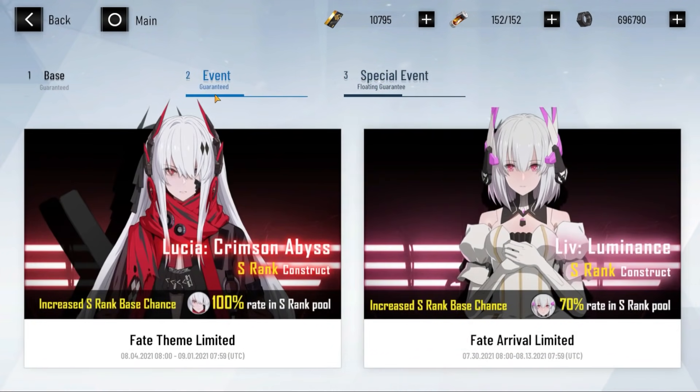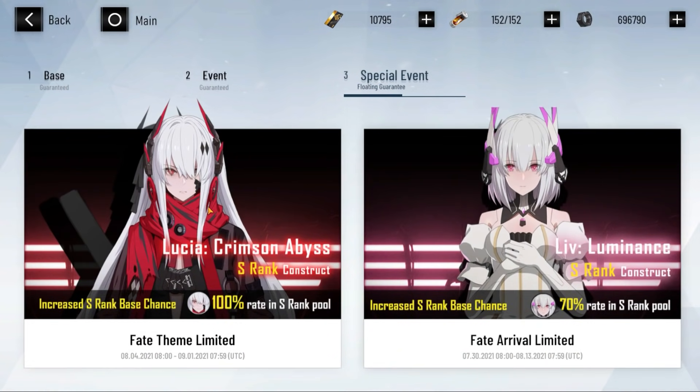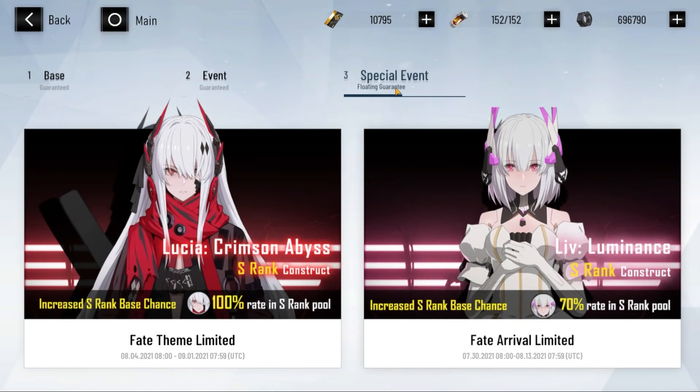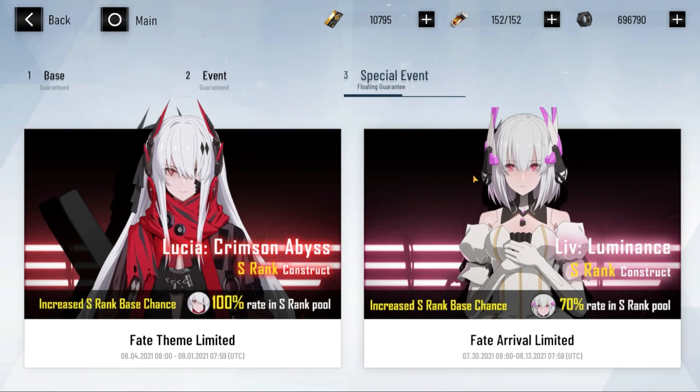There's the regular event and the special event. It says 'guaranteed' right here, but this is a floating guarantee — this does not guarantee you the unit. Do not touch this tab. So many people have already spent their black cards on this tab, and I feel miserable for them. They saw 'special event' and just went straight to summon without checking the event or base tab.